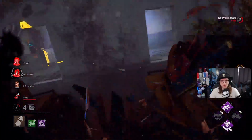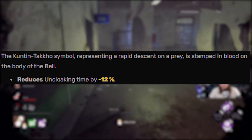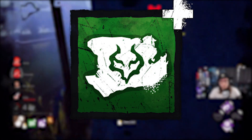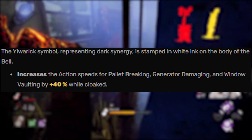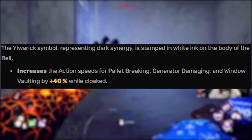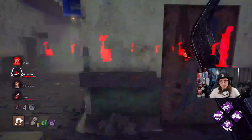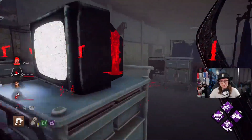The two add-ons we're running in this video are Swift Hunt and Shadow Dance. Swift Hunt reduces the uncloaking time by minus 12, and Shadow Dance increases action speed for pallet breaking, generator damage, and window vaulting by up to 40% whilst cloaked. It's kind of like Fire Up or Brutal Strength if you think about it.